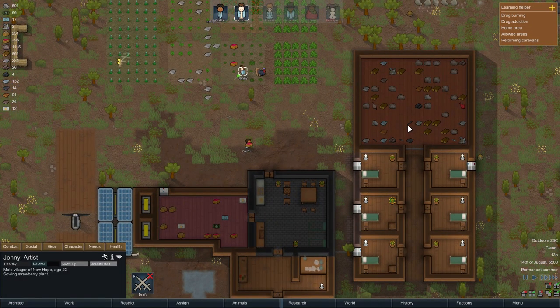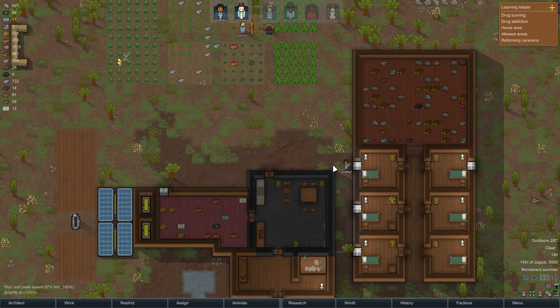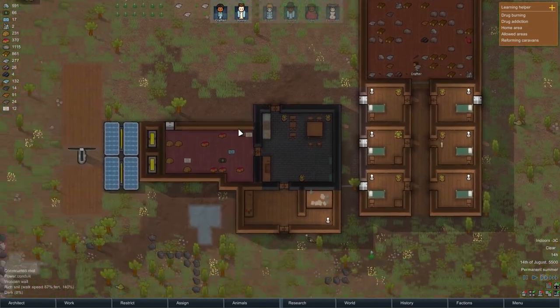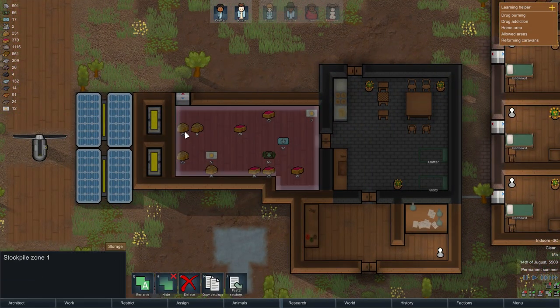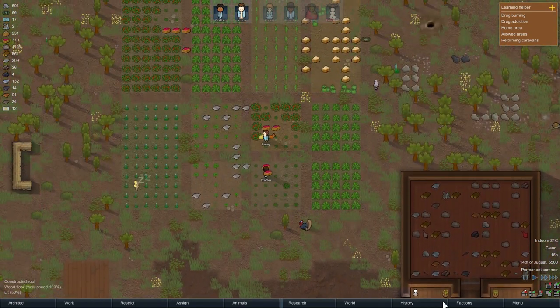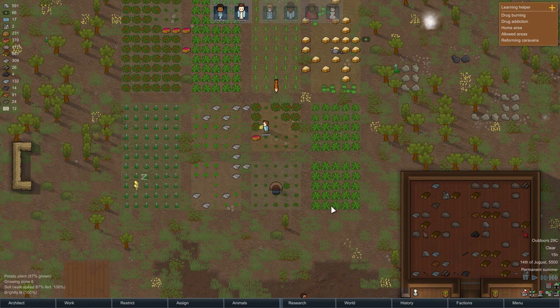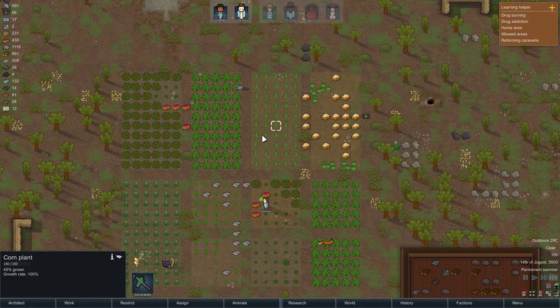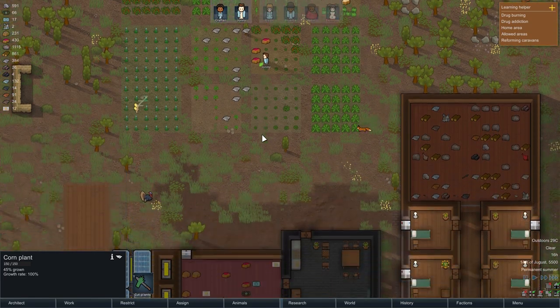I do want Johnny to equip this rifle just in case of an emergency - if he goes to eat or something I'll ask him to equip it, but he's planting so it's fine. We also have potatoes which are soon done and some potatoes in the refrigerator which is pretty cool. Oh - corn as well, okay that's nice.